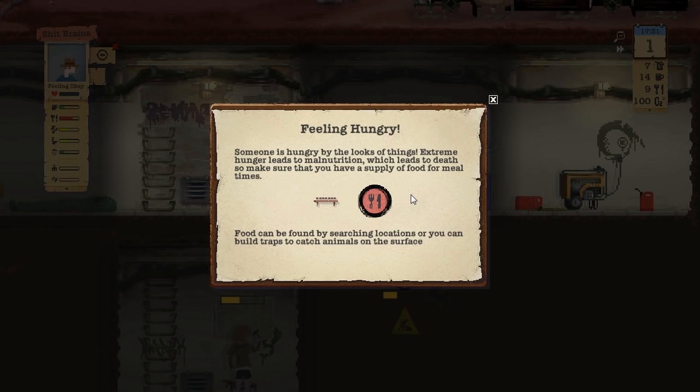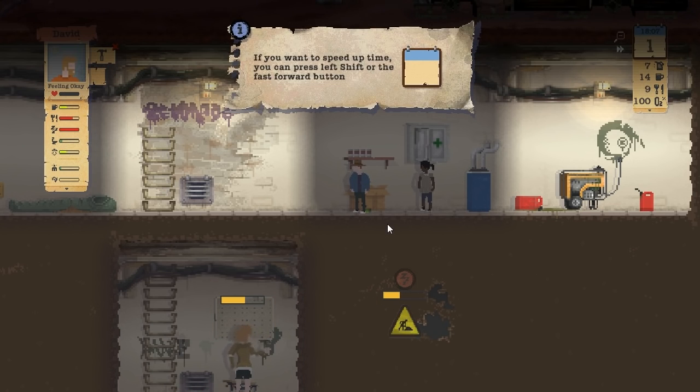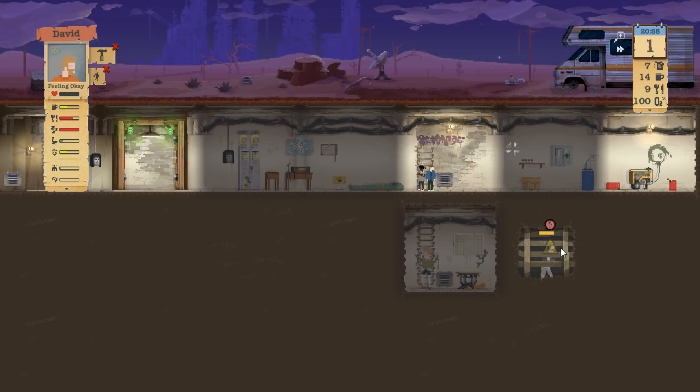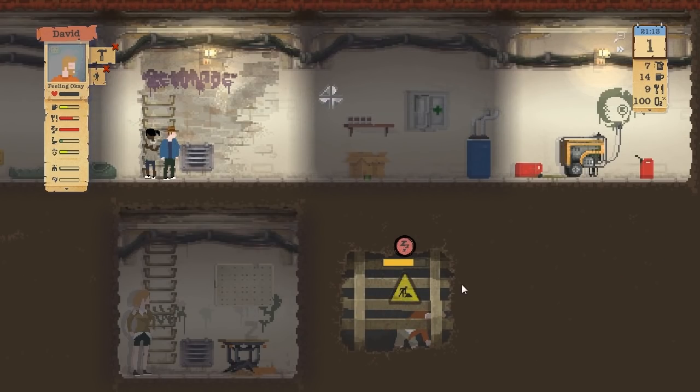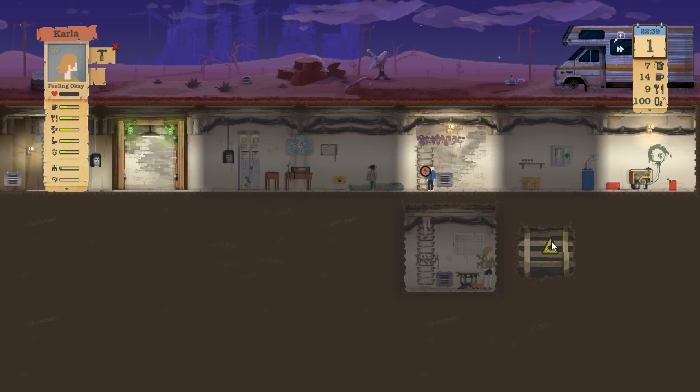Shit Brains is eating a can of food, lovely. I think I just fixed that - they just ate some food. Carla's getting there. David is tired - if you want to speed up time, you can. He's very tired. Can I get him to stop digging? His tiredness is pretty bad, stop digging. Go to bed, David you plumb, sleep. She can carry on with the task I guess. The kids don't do shit - what are the kids good for? I think they're good for like challenges and things.